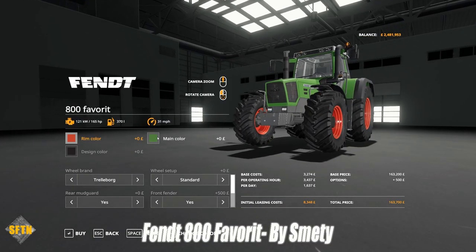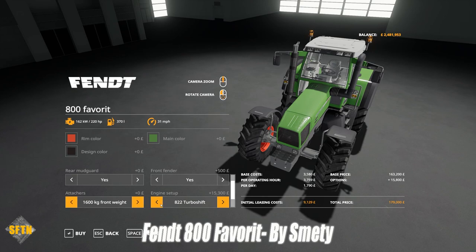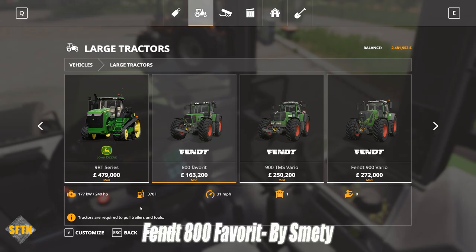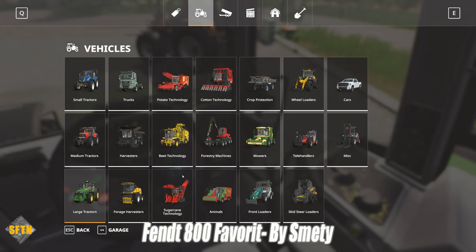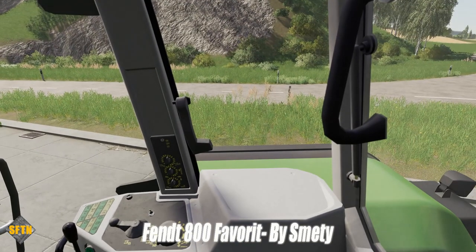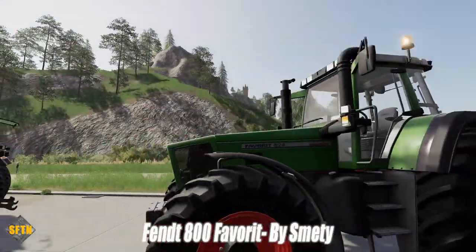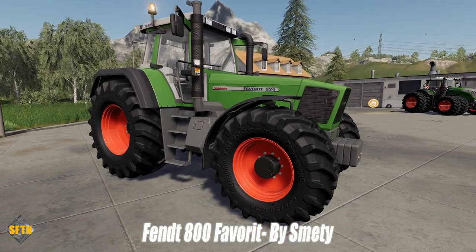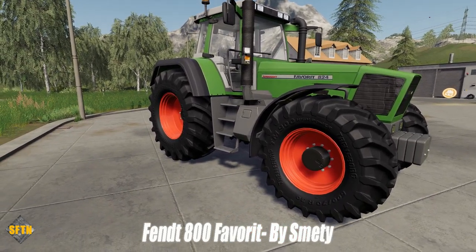You can change the main color — there's a plethora of colors available. You can change to Nokians or Trelleborg tires, change up the engine size, and add a weight block or front linkage on the front. You can also stick a front loader on this, so you get relatively cheap major load of power. It is available on PC and consoles — that is the Fendt 800 Favorit by Smetty.